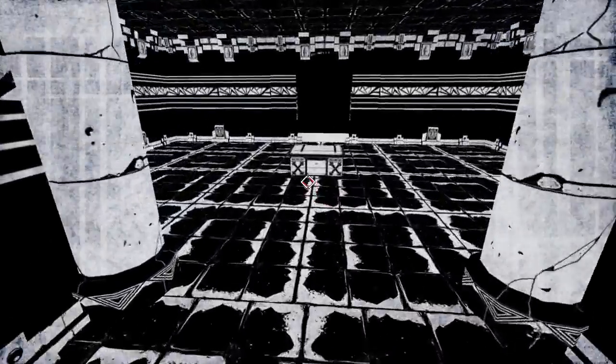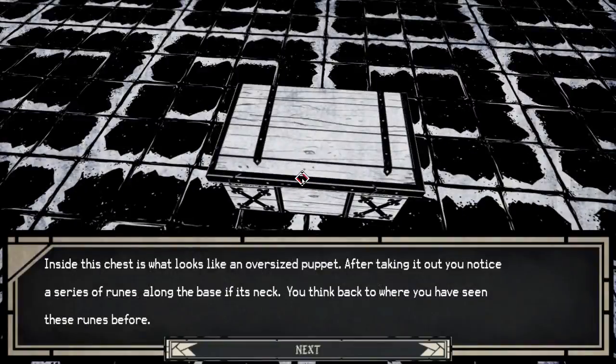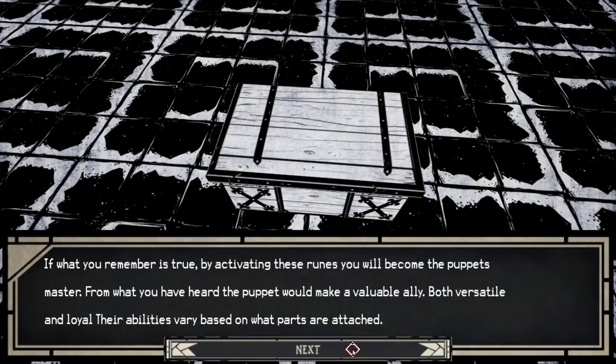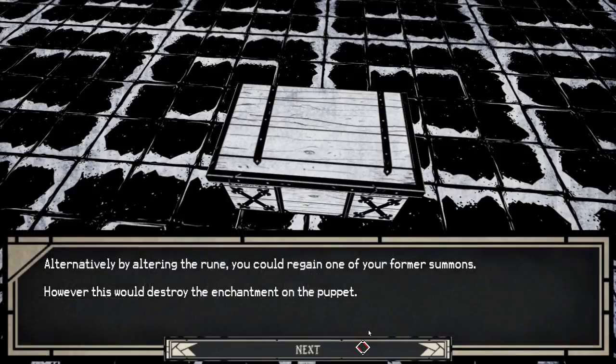That appears to be some sort of exit. Inside this chest is what looks like an oversized puppet. After taking it out, you notice a series of runes along the base of its neck. Think back to where you've seen those runes before — in a large and dusty tome, you read about an ancient form of necromancy. It involved taking a person's life energy and fusing it into an inanimate object, such as a doll or puppet. When activated, the puppet would serve the first person it sees. By activating these runes, you'll become the puppet's master. The puppet will make an able ally, both versatile and loyal. Their abilities vary based on what parts are attached. Alternatively, by altering the rune, you could regain one of your former summons; however, this would destroy the enchantment on the puppet.